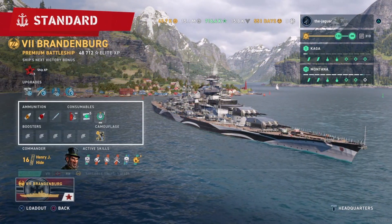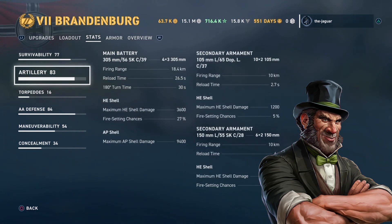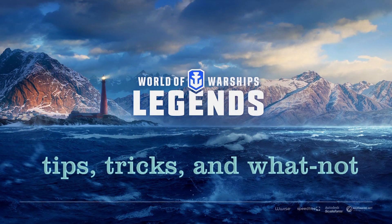With Henry J. Hyde: hit points have gone up to 62,920 because of his base trait. Artillery firing range is 18.4 kilometers. Reload time is 26.5 seconds. HE shell damage is still 3,600, and AP shell damage is 9,400 — down a bit from Hipper's 10,000+. Secondary armament range is 10 kilometers with about the same reload as Ciliax. That's my overview for the German battleship commanders — let me know what you think in the comments. This is the Jaguar, and I'll see you on the high seas. Thanks for watching — hit subscribe if you like it.